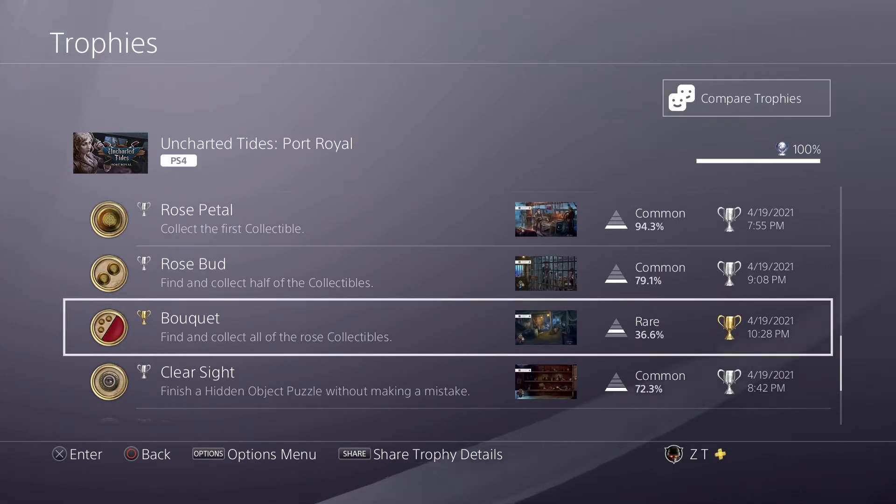Then the collectibles — there are 32 of them. They're these rose symbols, and there are about 32 of them. The only thing is, in this game, a lot of the time you can't go back to a lot of areas. So make sure to grab them the first time you go through any area.